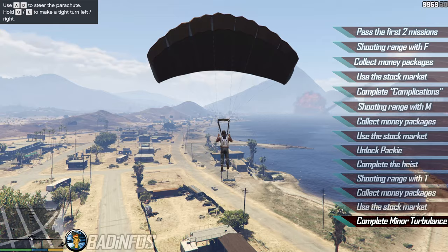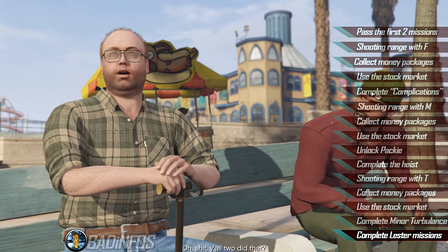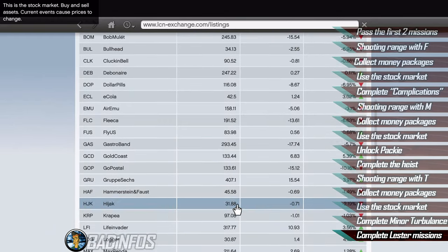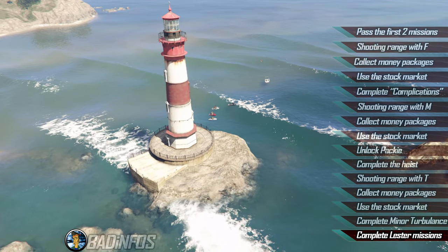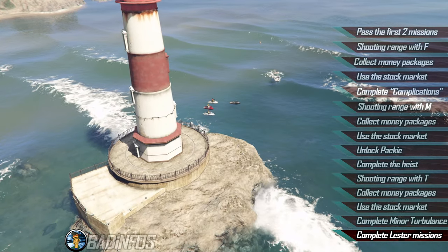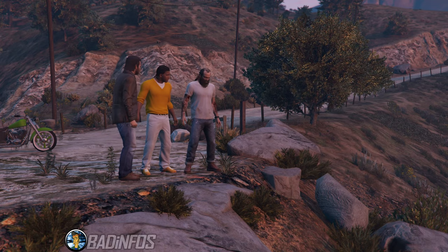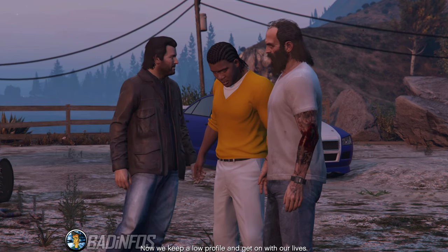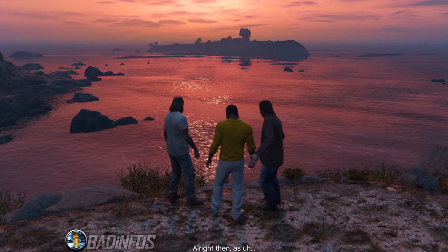After completing Trevor's first mandatory mission, complete the shooting range challenge with Trevor too for discounts. Collect the hidden packages and gamble on the stock market to get a big paycheck. Continue doing main missions until you reach Minor Turbulence. Complete that mission, then tackle the remaining Lester assassination missions, as all of them will be unlocked at this point. By following the stock market guide from my walkthrough, you'll get max cash with each character. Then continue and complete the main storyline, do any remaining side missions you missed, and congratulations — you are now 100% complete.